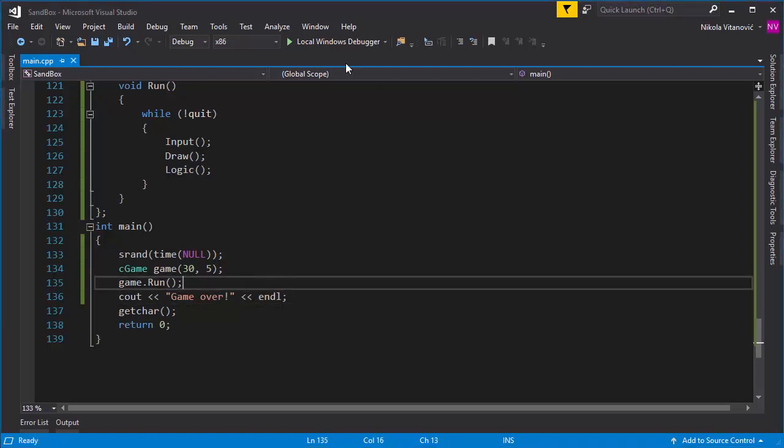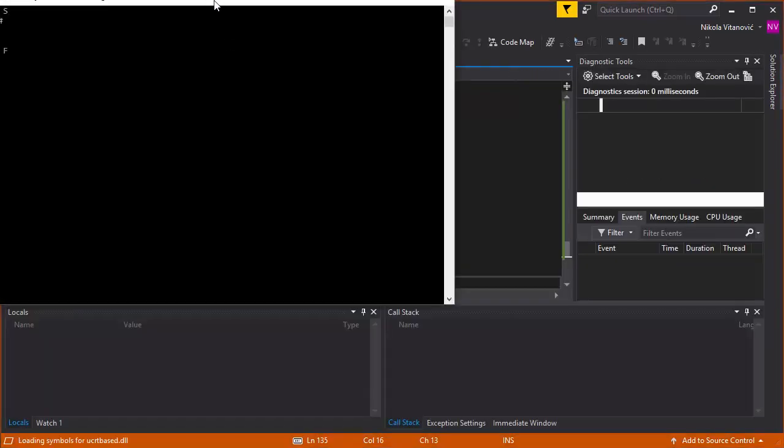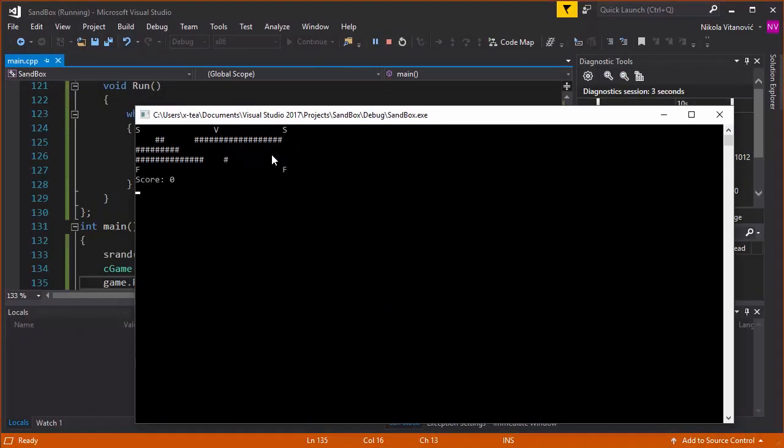I encourage you to try and improve the game further — for example, changing the size of the map dynamically as your score increases. But this is a simple and rudimentary Frogger-like cross-the-road game in C++, using only basic console functions and some basic object-oriented programming, to show you how interesting it is to make something even simple like this with simple libraries in C++.